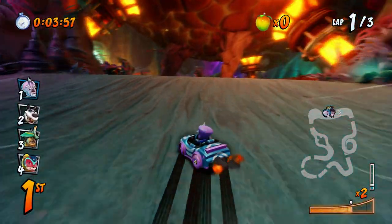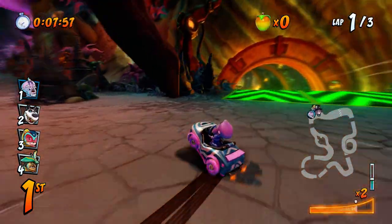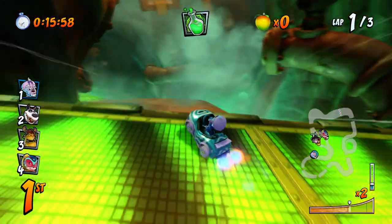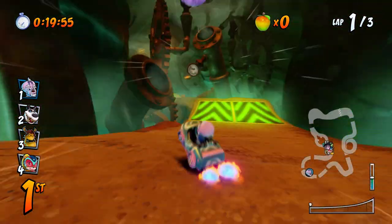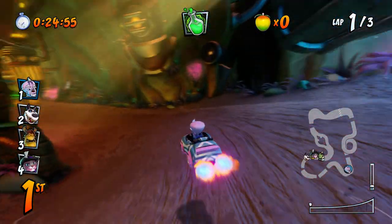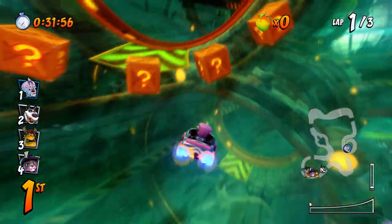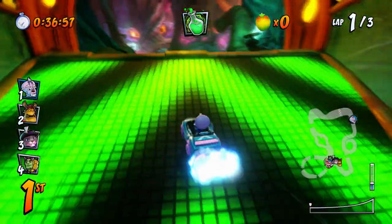Hey, what is up guys, it's your boy Yak back with another video. In this video I'm going to be giving you guys a quick guide on how to unlock the iron checkpoint crate. All you have to do is find a hidden Nitro crate on every single raceable track. This excludes the PS4 exclusive retro track, so it sums up to a total of 39 tracks. I'll be doing this in order from the first track in CTR all the way to the last grand prix track, so if you want to follow along, just pause the video and go right ahead. Also, once you hit the crate you can actually quit the game as long as you let the little icon on the bottom left save before you do so.